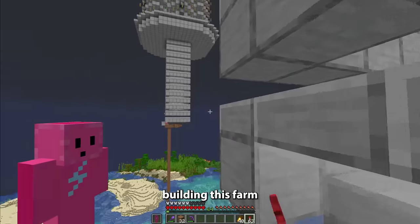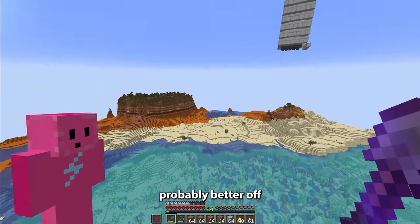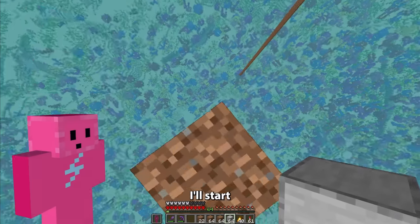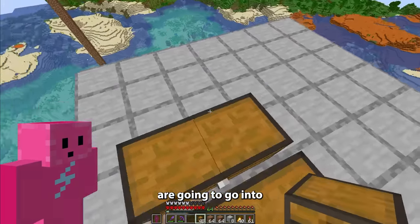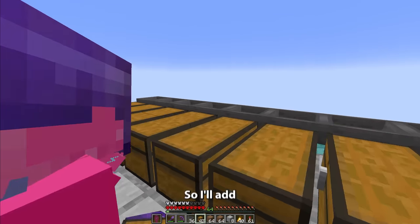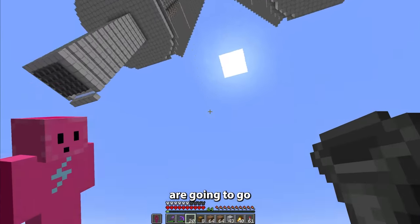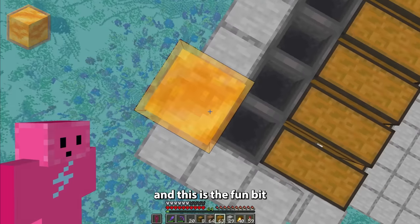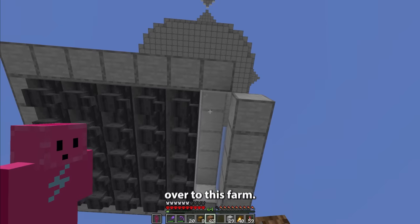And now as soon as I flick this lever, which I just did, the farm should hopefully start working. And yes, so far so good. And if I fly away, there should be mobs starting to spawn. And there they are. And now they're all falling in there. But wait, I don't even have a chest set up. Let me quickly turn that off real quick. But actually, before I build the storage system with the item waterfall, I'm going to need to build another one of these, and that's going to make my rates a lot better.